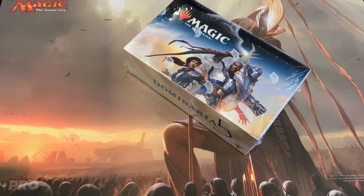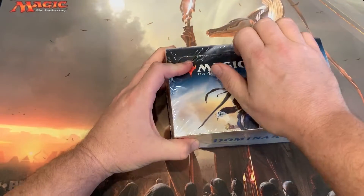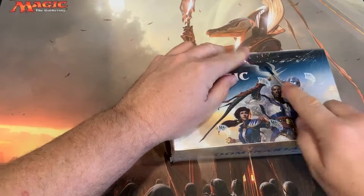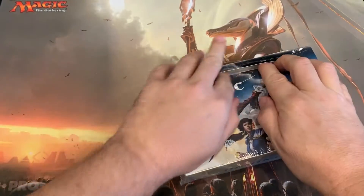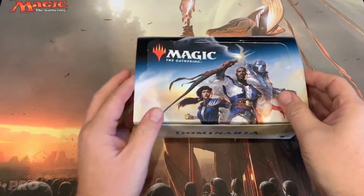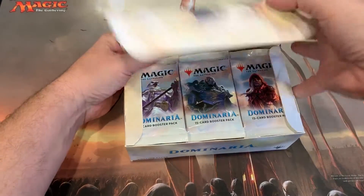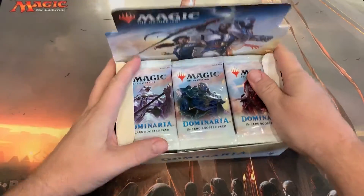Alright guys, Dominaria — kind of looking forward to opening this. It came out last year. Starting to understand a little bit more about the lands. It seems they had check lands — they call them like enemy check lands — things like Sulfur Falls. And then we had Teferi, Karn, Scion, Mox Amber in here.